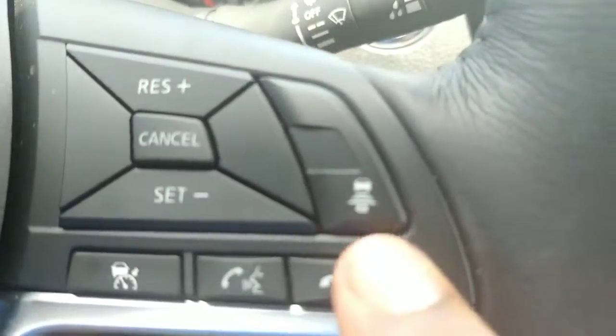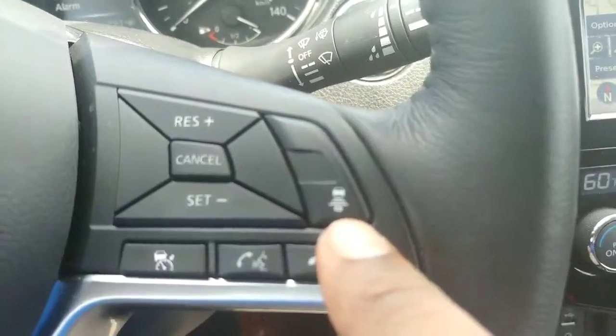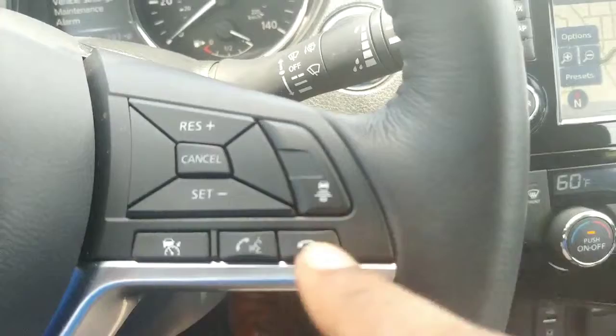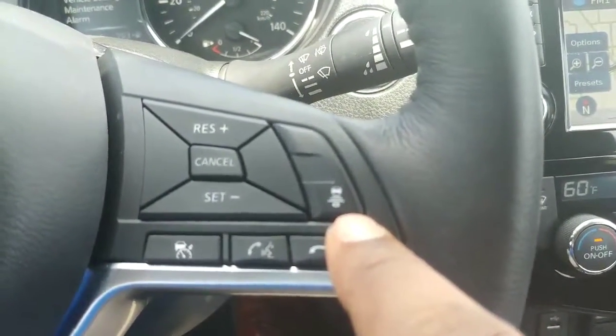This button here lets you pick the following distance. There are three settings: three bars is 300 feet, two bars is 150 feet, and one bar is 100 feet — so you can pick the distance you want to maintain from another vehicle.